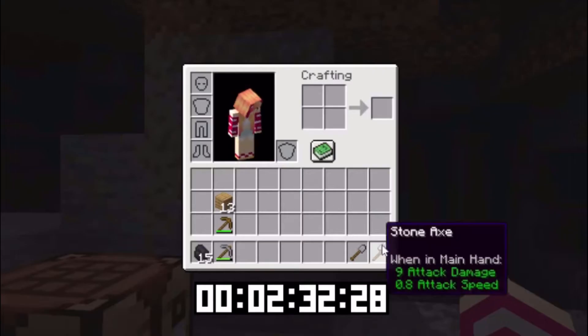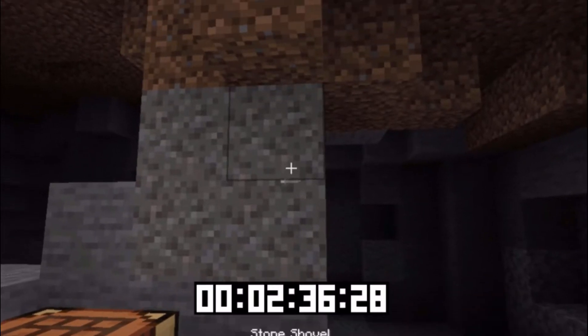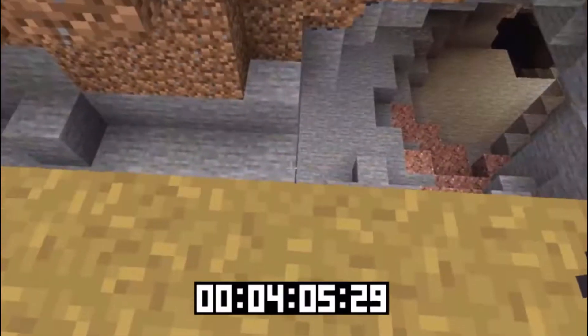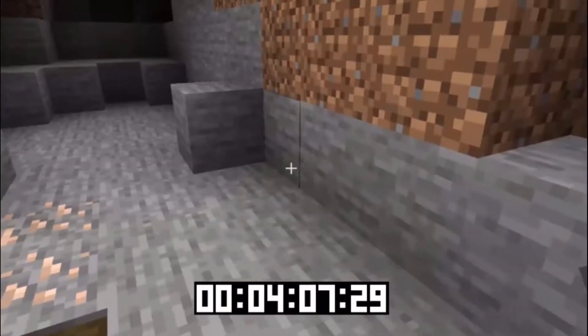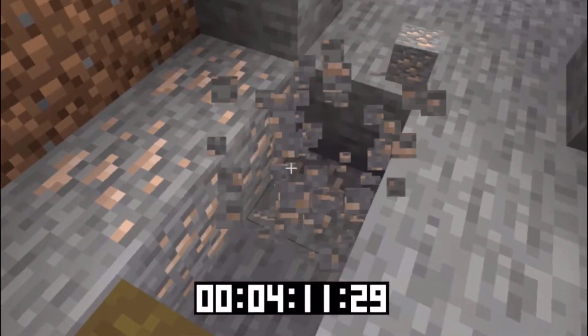And now a very important thing. Since we have all this gravel here, let's dig this up because we are going to need some flint. And now that we have that, I'm going to go over to this other cave because it has iron in it. And we will need iron.